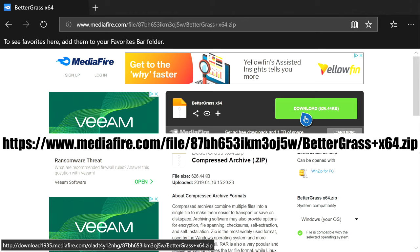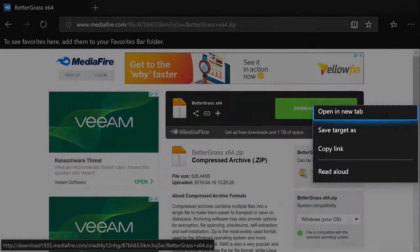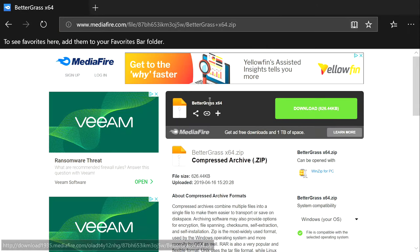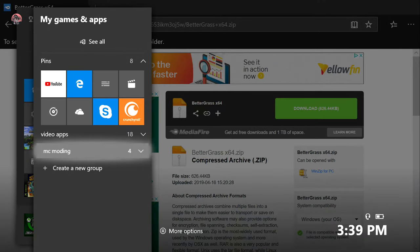Once you get to this page, you're gonna want to hover over the green Download button and press the Pause button — the button with the three lines on your controller. This will bring up a menu; you're going to want to Copy Link. Now that you've copied the link, we're done with Microsoft Edge and you can go ahead and open up your File Downloader app.